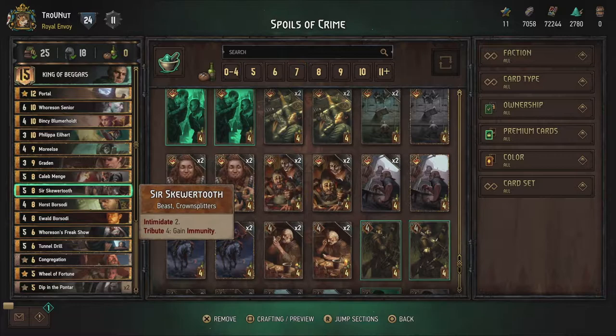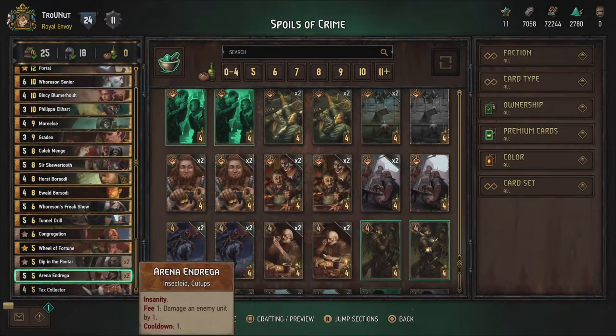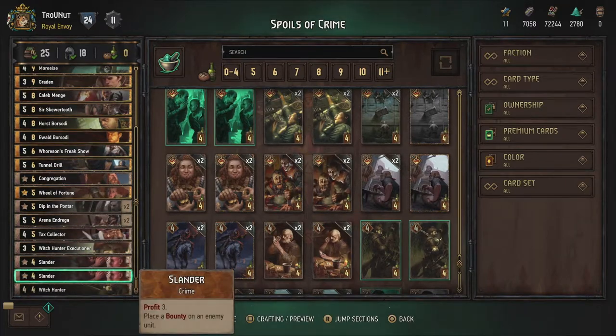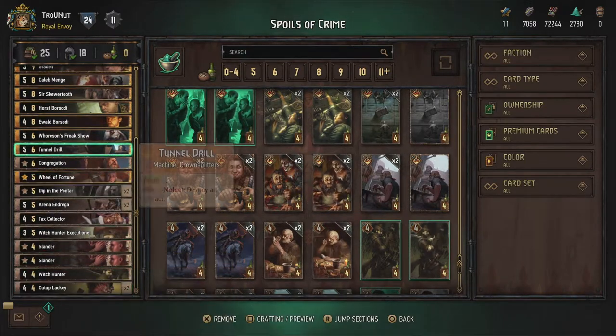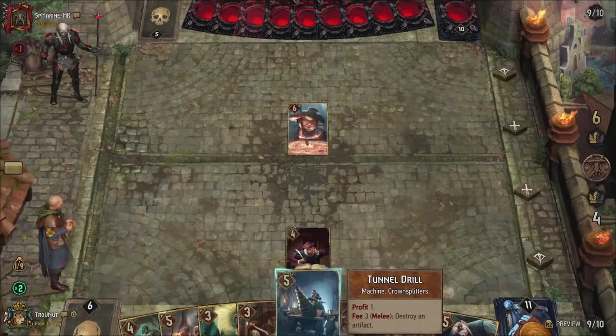You can already take a look at the deck composition right here. There are a lot of new cards in there, but fear not — we will be talking about all of them and how and when to use them. But first we need to talk about Syndicate's very own special mechanic: the coin/crown system.